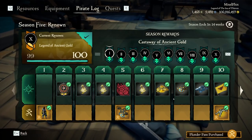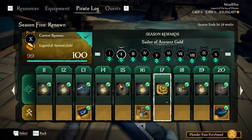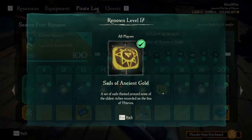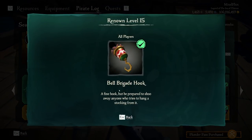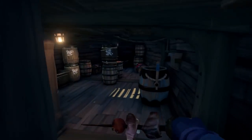Alright, so that is the first 10 rewards. We got the dice, the costume, the emotes, and the top five. Let's go to 11 through 20 and showcase what we have. We're going to have the Aurora Flag, top flag, we're going to show off the hull, the Sails of Ancient Gold, the new Mistletoe Fishing Rod, and the Bell Brigade Hook. Let's go ahead and switch off our costume.